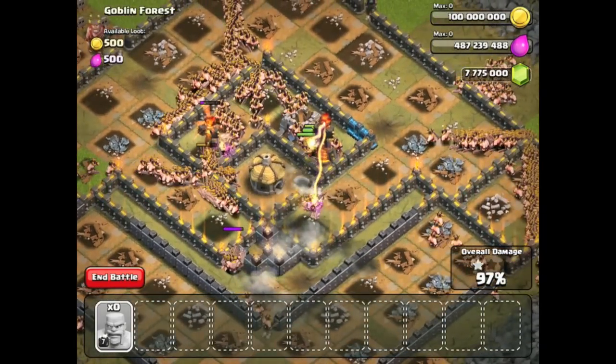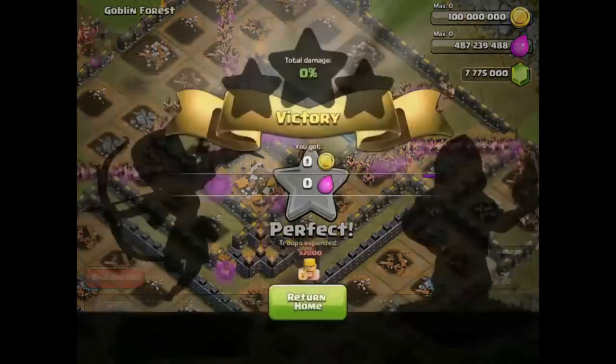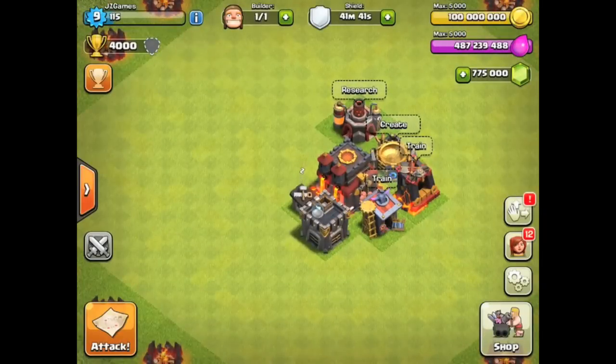It looks like they're going to munch through this town hall — look at how quick this goes down. That is a three-star on a max Town Hall 10 with 2,000 barbarians! Make sure to leave a like, subscribe, and watch the new videos coming out. Archers are coming next — thanks so much for watching.